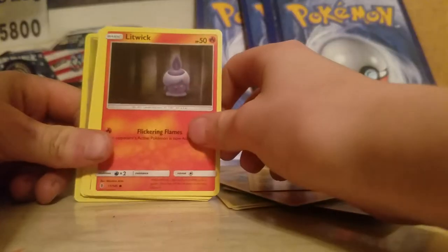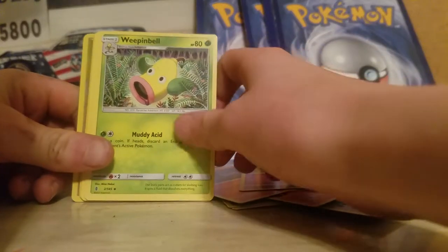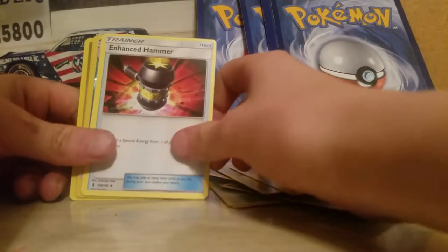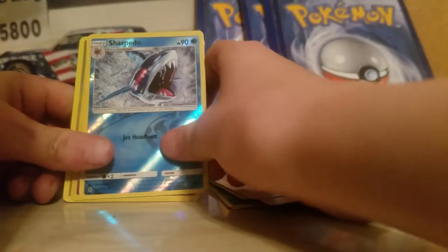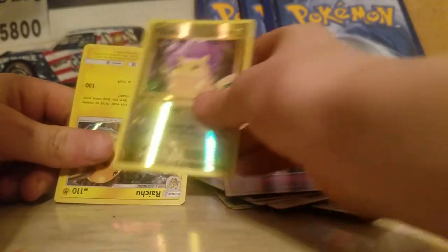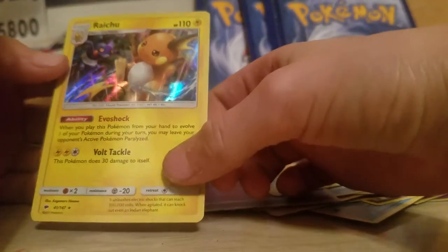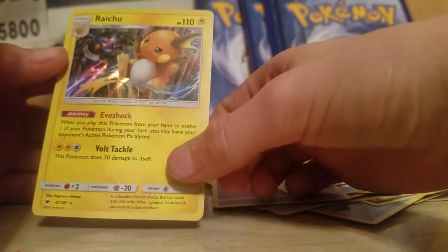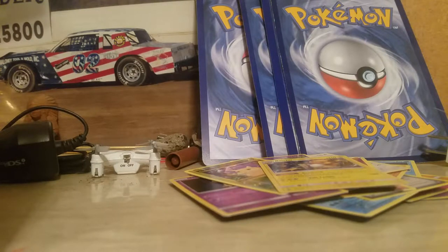Fletchling, Fletchwick, Gothita, a Wobbuffet, and a Hammer. I have Fairy Energy - and see, these are hollows. Now here's a reverse hollow. This one is so cute, actually really cute.